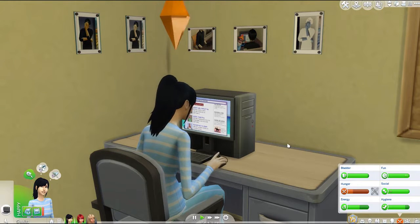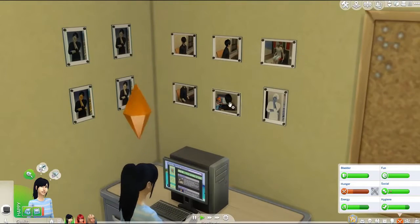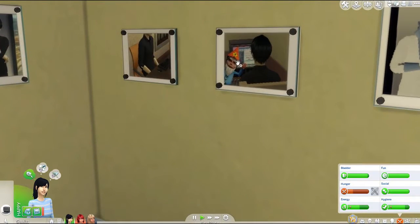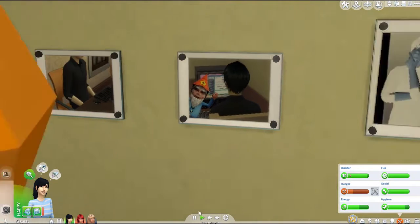Welcome back to The Sims 4. What in the frig? Why is there a gnome here? Has that always been there? This is creepy as hell. What is this? Do we get something special if we view it with the gnome? I have many questions.